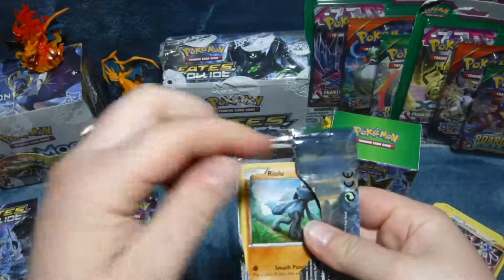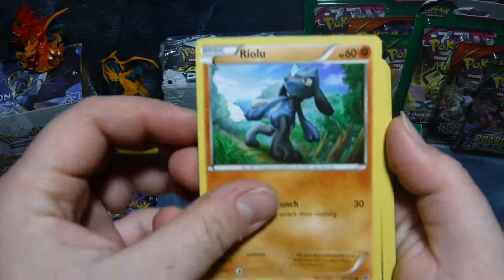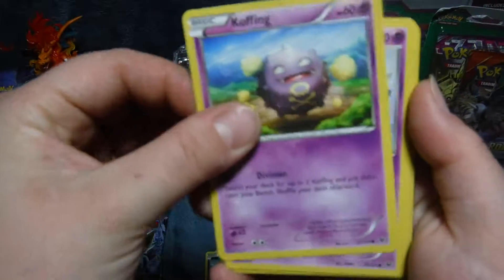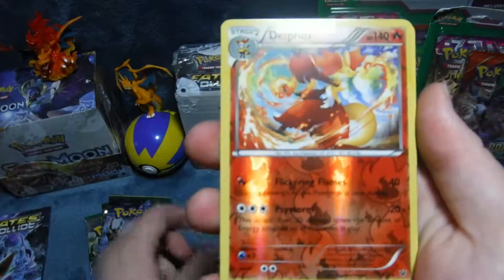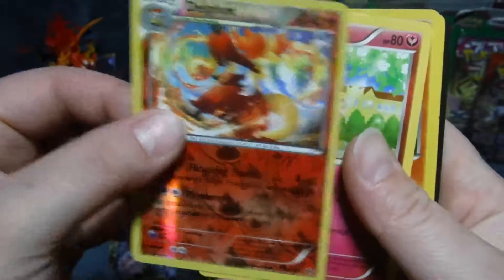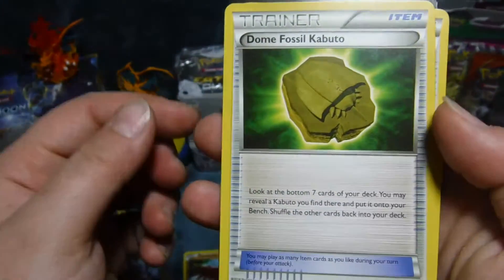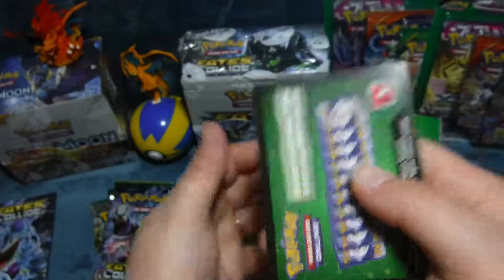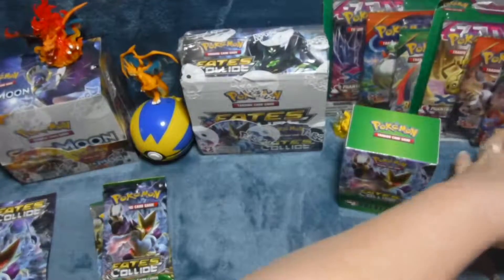Number one. It's a pretty shiny Delphox — perfect fit on that one. And that one goes in my Spirit Link pile because I collect those separately.